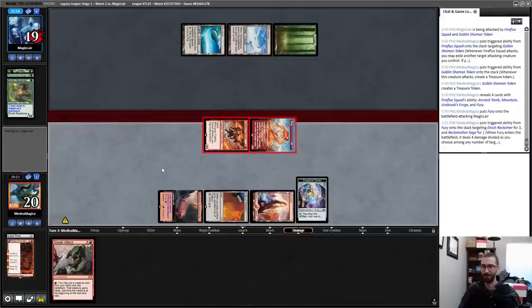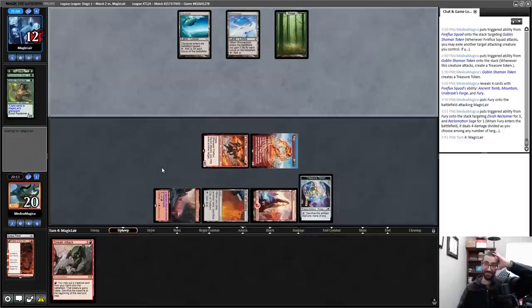Yes! This is ten damage and a two-turn clock — holy shit! That was really big. Well, it's not actually a two-turn clock since my opponent's at 12, but it's like Schrödinger's two-turn clock because I can just Fireflux Squad again and some amount of the time my opponent just dies. They also die if I draw a Sneak Attack-able creature.